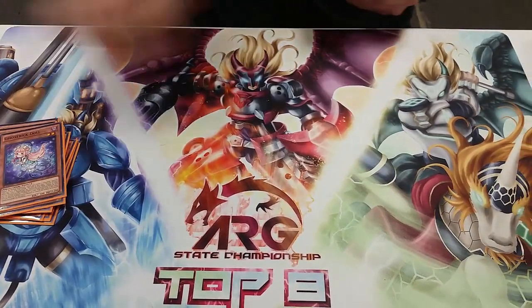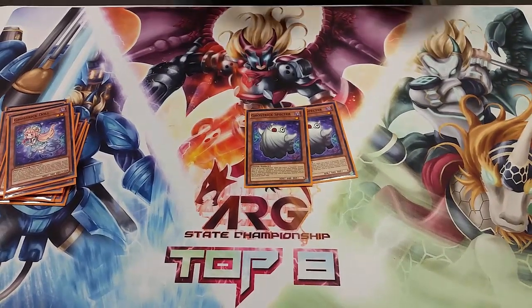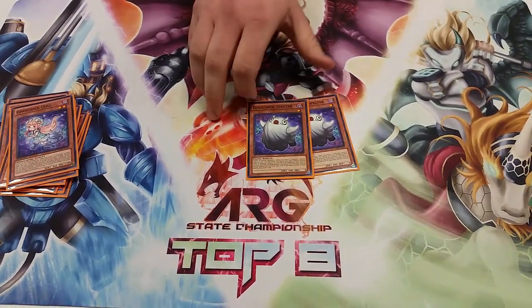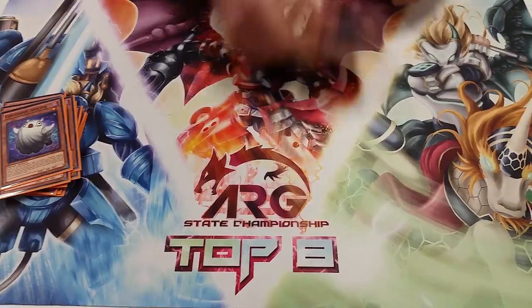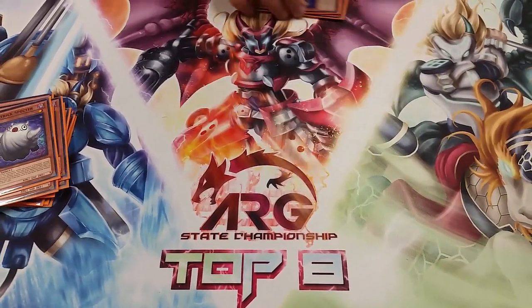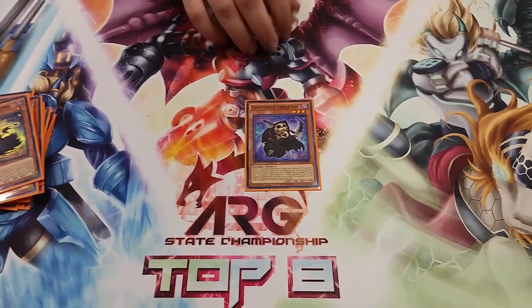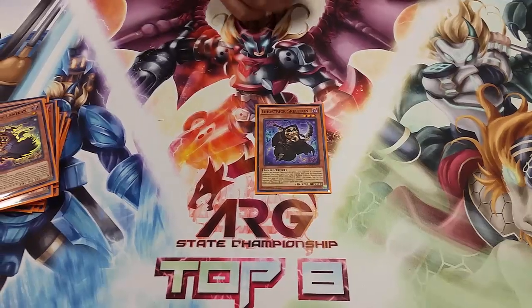I play two Specter — Specter lets me special summon if they destroy a monster, doesn't matter which one. Two Lanterns, which just allow me to negate attacks. One Skeleton, which I use to flood out my field, and at the end banish five cards face down.